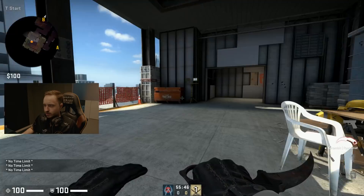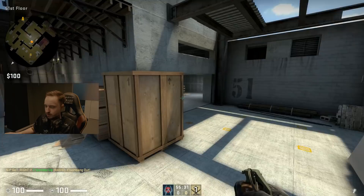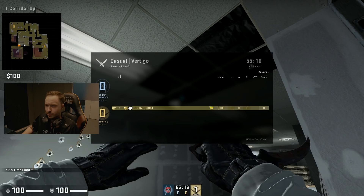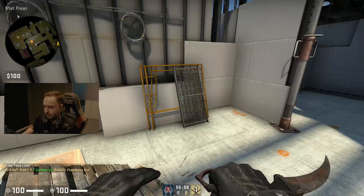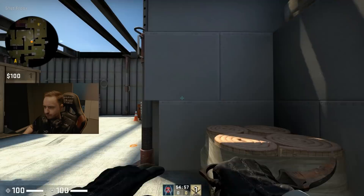One thing we didn't really get to try in the show game was attacking the B site. You can actually flash through the window and flash the middle area pretty easily, since CTs usually hold there. For a straight-up rush through the middle, you can have one guy flashing from behind while the other three rush forward. There's also the option to split — two against mid or two against A. Remember there's a door, you can jump through the window — we called it 'taco' in the show game — and you can also smoke this area off and attack from the CT spawn side.